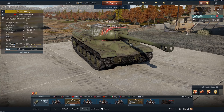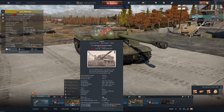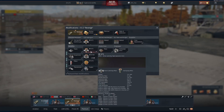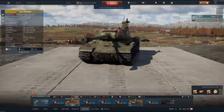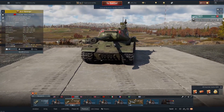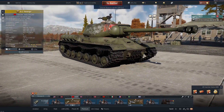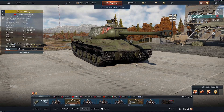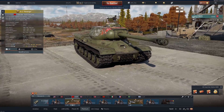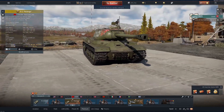The 122mm D25T cannon has 205mm of penetration with its BR-471 shell. At this battle rating of 6.3, that means most of the time you just have to kind of point and click and you will bust through and absolutely devastate any crew inside any of the vehicles you come across. The angles that you want to keep your armor at here — I would consider about the same as what you're looking at for the Tigers.